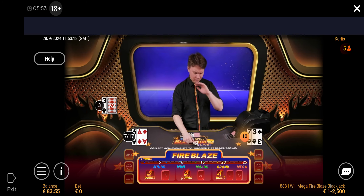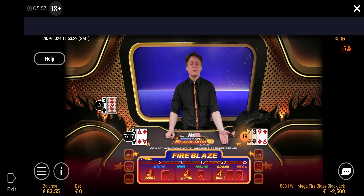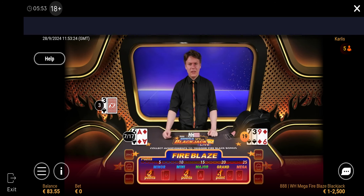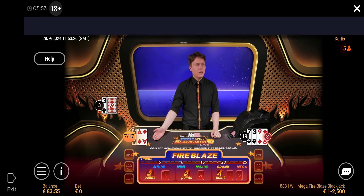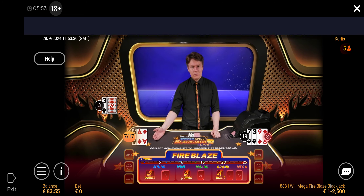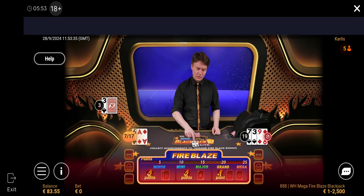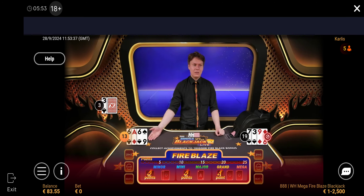Extra card. Excuse me, extra card — nineteen, what about that? Standard seventeen — seat number two, what do we do over there? Extra — six of spades, that's thirty.